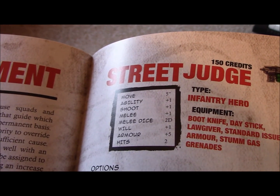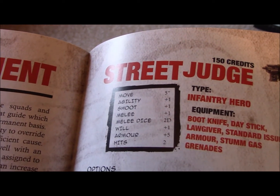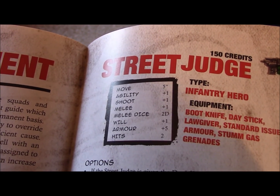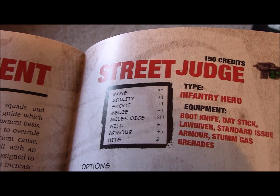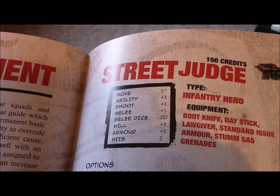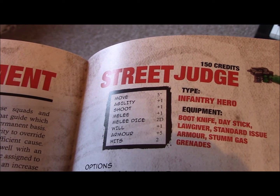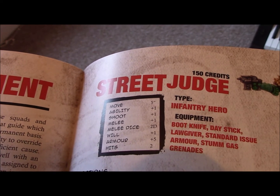Next we have Shoot and Melee, which work in much the same way. Shooting covers long-distance attacks with guns and various long-range weapons like grenades, while Melee is for close combat only. Depending on the weapon being used, a certain number of dice are rolled and you add your shoot modifiers along with any minus modifiers. If the shooting attack result is over the agility dodge attempt, the shot hits, and then it moves on to armor to see if the armor check saves the character.